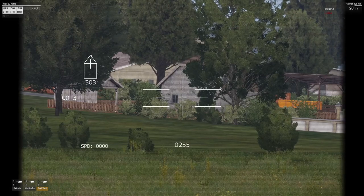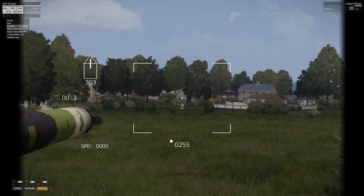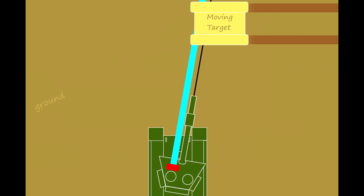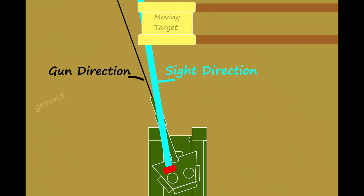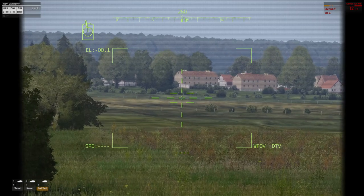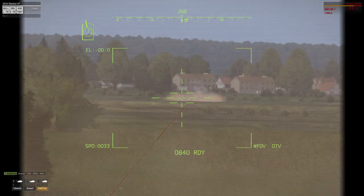Tanks have laser rangefinders. When lazing a target, the gun will automatically adjust itself for the selected projectile in elevation. And what Arma 3 has that most video games don't is automatic lead. Automatic lead gives you the ability to shoot at a moving target by following it with the gun and then lazing it — you can keep aiming at the center of the target and it will automatically adjust for the target's movement and move the gun to the appropriate position to fire.